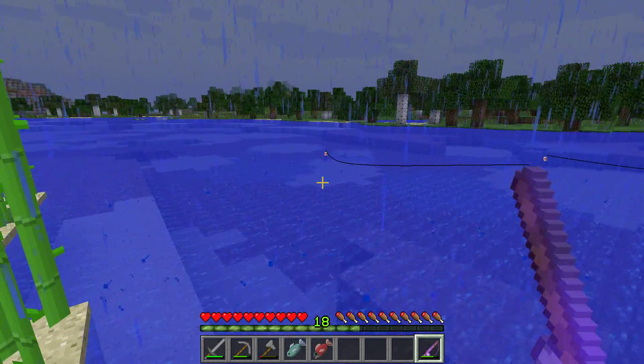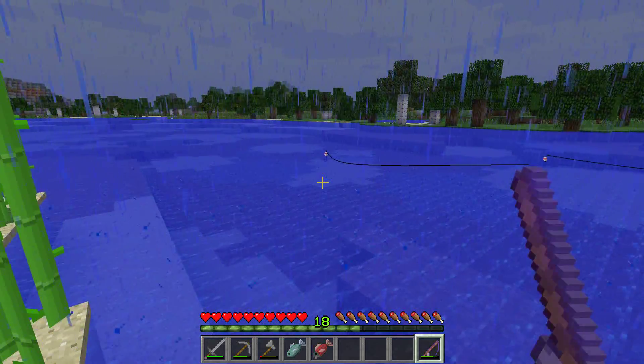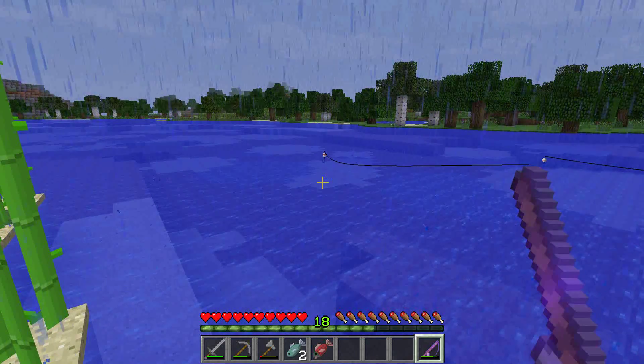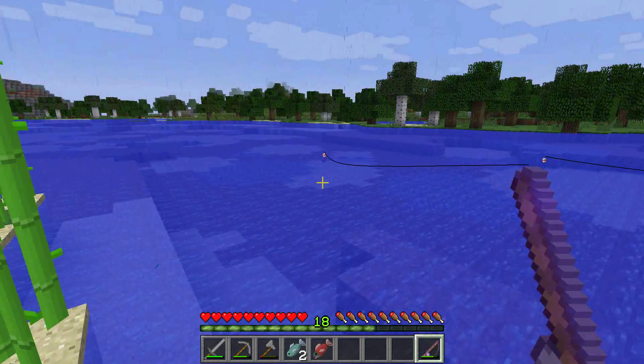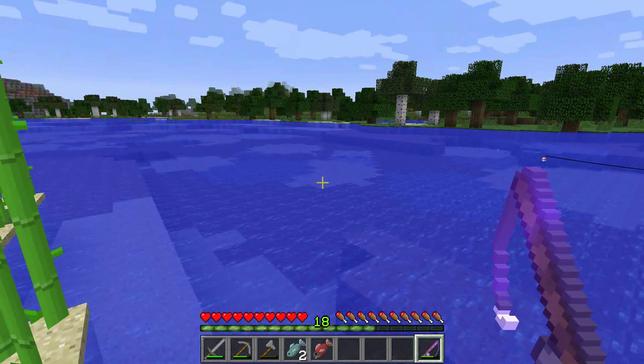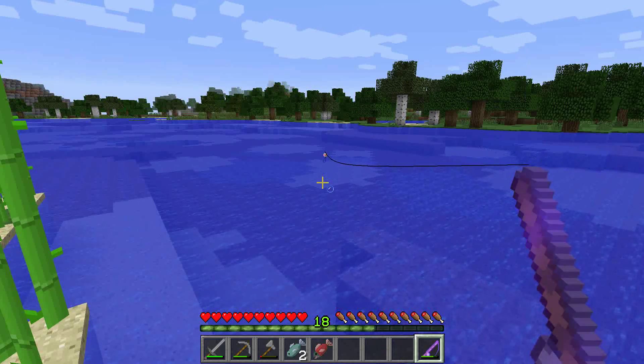They changed the percentage chances. They must have because I've got seven puffer fish — though I did get most of those without the enchanted rod. The rain stopped — rain is nice but not when you're walking in it.